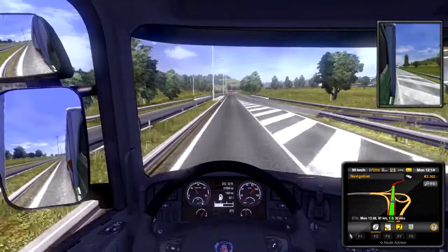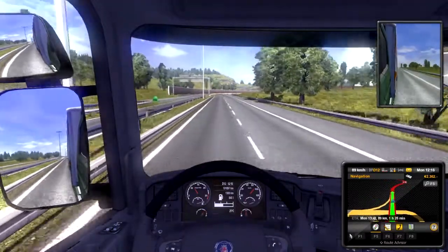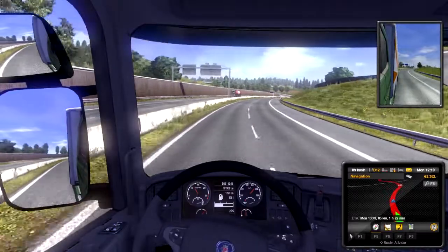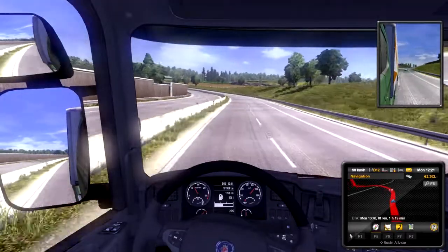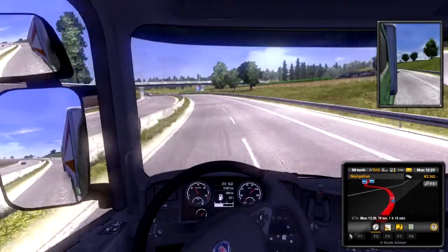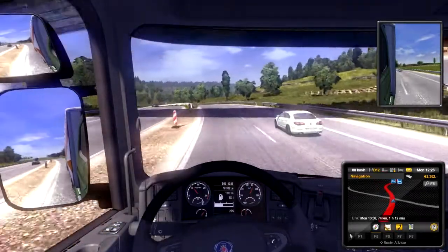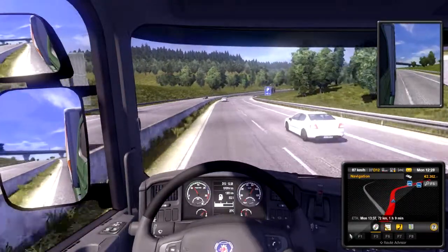I think I have a speed governor, at least on easy mode, because I've got the W key pressed down completely here and looks like I'm going about 90 kilometers an hour. I still have 74 kilometers to go in an hour and 11 minutes. Looks like I took a pretty long journey here.